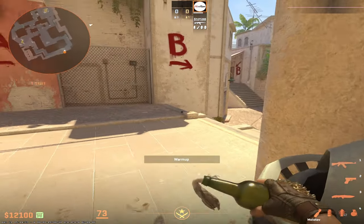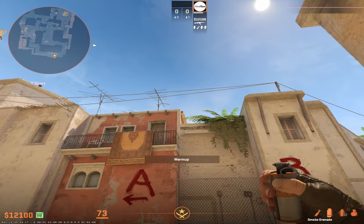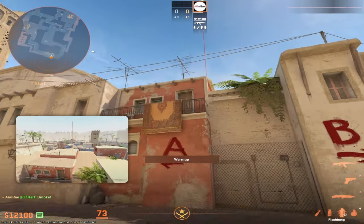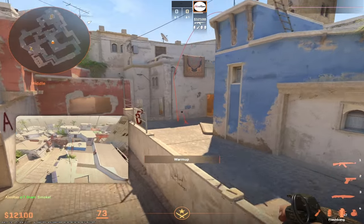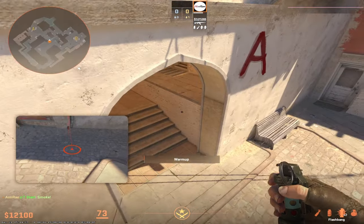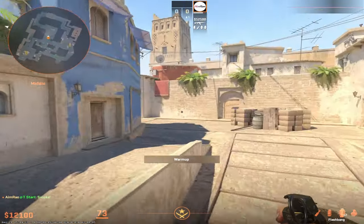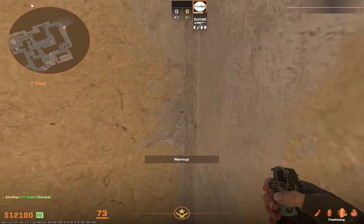For the B short smoke, come into this corner, go to the edge of this building, come down until you hit the edge, and do a simple jump throw. This will block off short completely. For example, you can smoke nest and B short, and then your team can go connector — they cannot kill you from short.